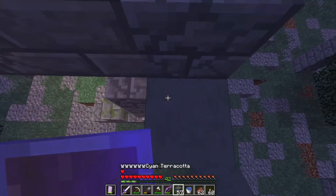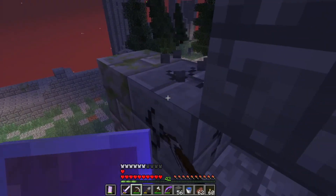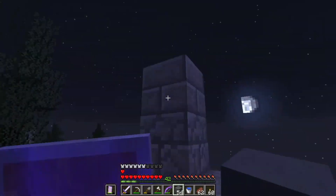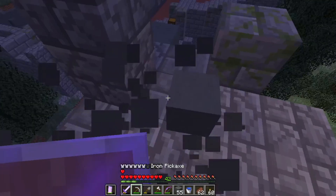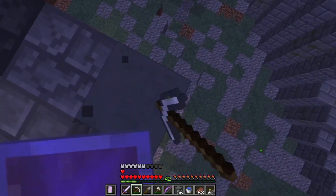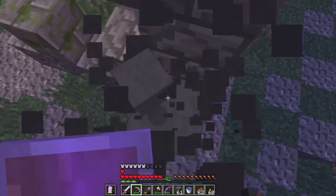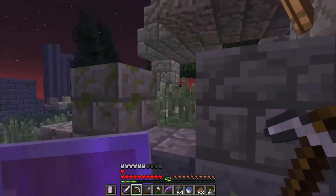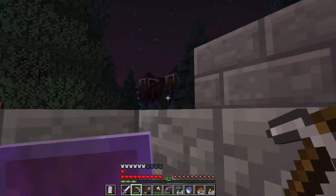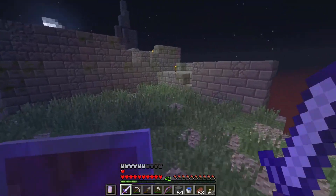Let's actually pillar up all the way and see if there's anything up here, because I can't tell from below. There is not. There is a chest literally right there, and an enderman — but the enderman is less important, we can ignore him. I don't believe there's anything here. I want to make the gravel fall. This side I think we cleared.